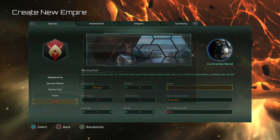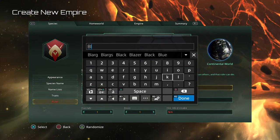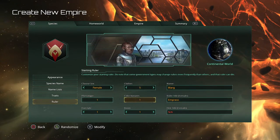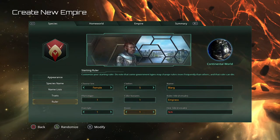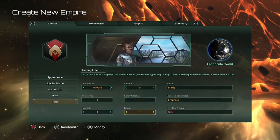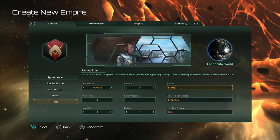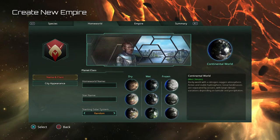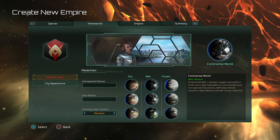Then your ruler — this is where you pick your ruler's name, and it's mostly cosmetic, nothing too critically important. This section will change to show an heir if you choose empires versus democracies, which we'll get into in a moment.